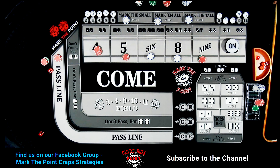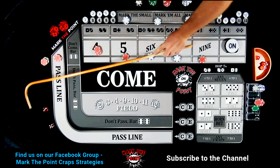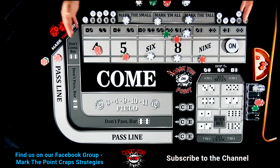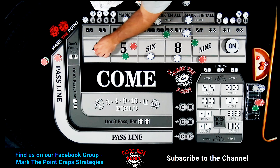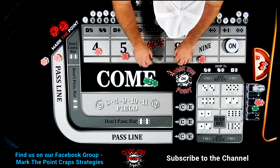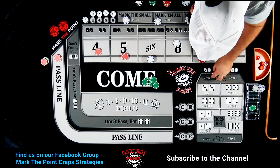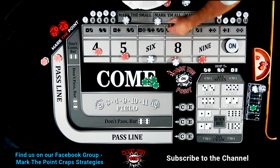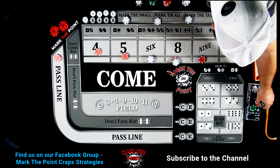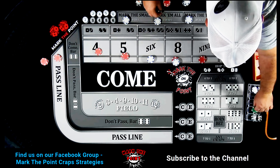Aces — snake eyes. Come on shooter. Another eight — that pays $42! That's our second hit, so now we regress everything: nine goes to $15, five goes to $15, pull both greens back. Four goes to $10, six and eight go to $18 each. Grab three greens and two whites for the dealer. Regress back to $15 odds, all comes back to the rack. Return the $2 vig.